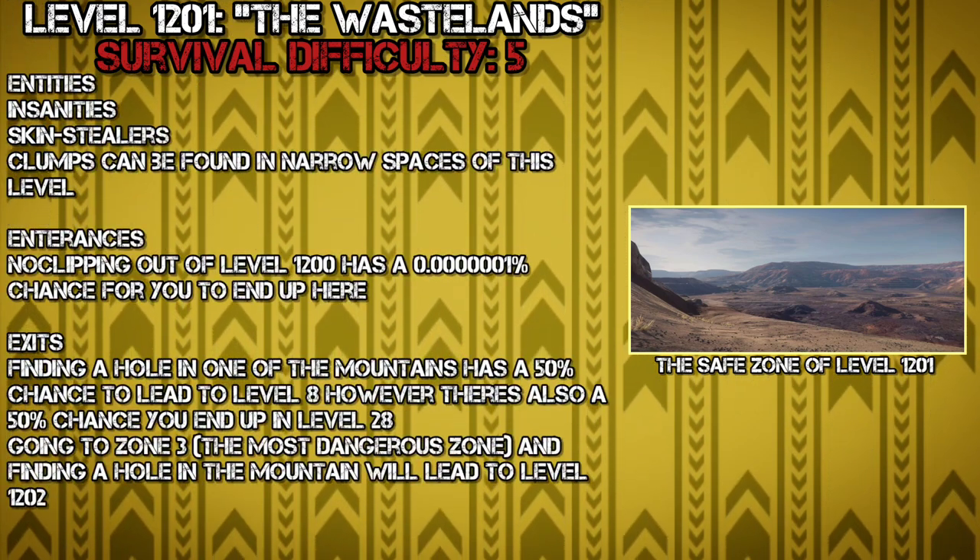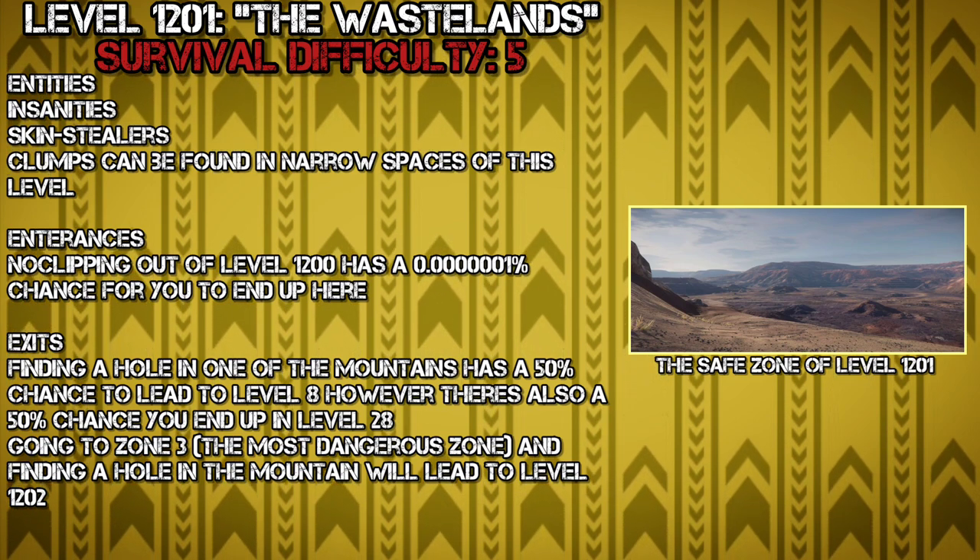Entities found in this level include Insanities, Skin Stealers, and Clumps, which can be found in the open areas of the level.